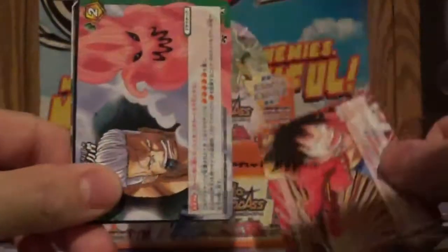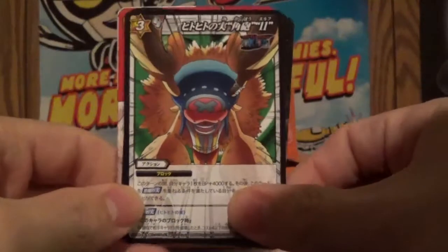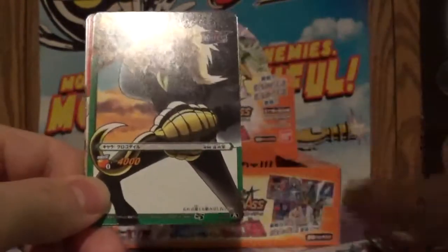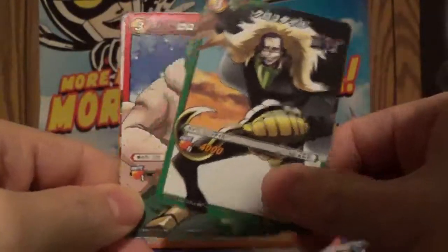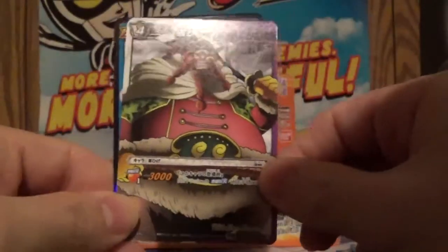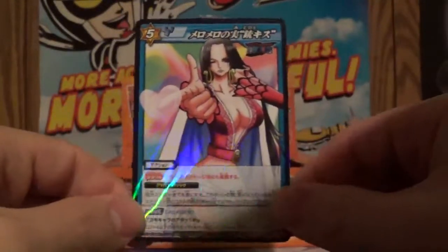We got Luffy again, Smoker versus the Pink Mist thing. That's a pretty cool looking Chopper. Boa trying to turn you into stone. My man Crocodile. Zorro. That guy. And Boa again throwing a kiss.